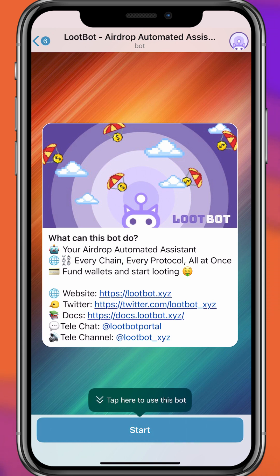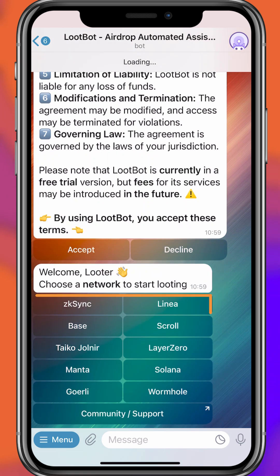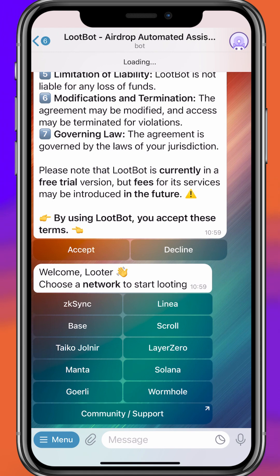That is what we are going to learn in this video. First, click on the link in the description to open the LootBot airdrop automated assistant bot. Click on Start, read the terms and conditions, and then click Accept. Now you can select the network — they have zkSync, Linea, Base, Scroll, Manta, Solana, Goerli, Wormhole. Let's start with Solana.